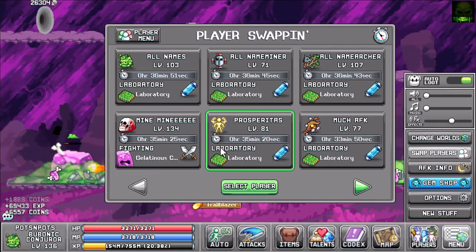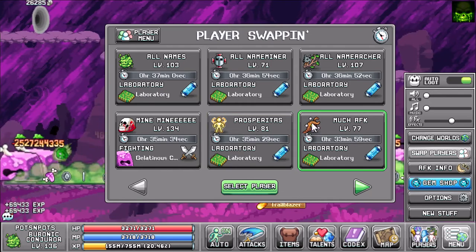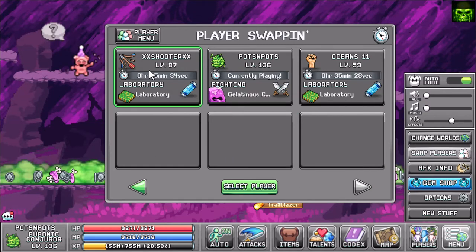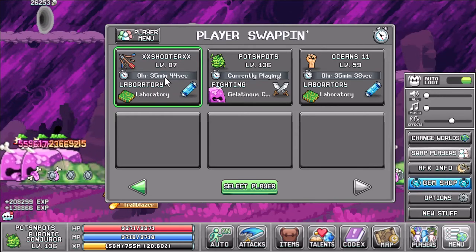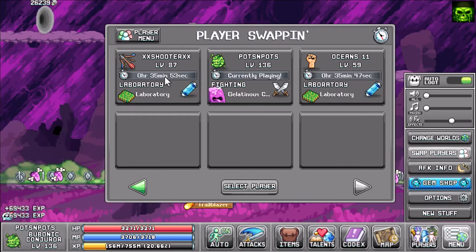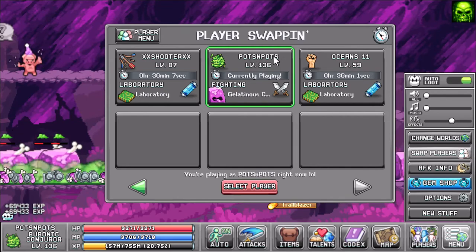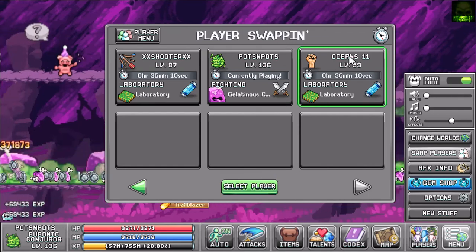I didn't know you could have nine or ten characters at the time, so I named one 'Archer.' My maestro, Prosperitus — which I believe is Latin for prosperity — has quote-unquote the luck. Then there's 'Much AFK' because I started to realize 99% of the time you're not actually playing the game. My shooter has been stuck in the lab forever but will hopefully end up as my green mushroom killer. And my favorites are 'Pots' — my main alchemy guy — and 'Oceans 11,' my main fisher.